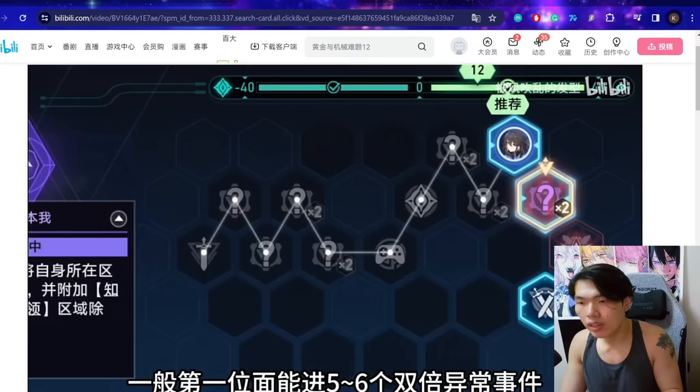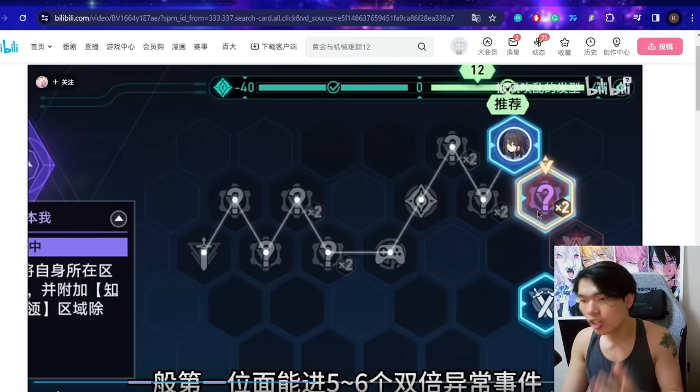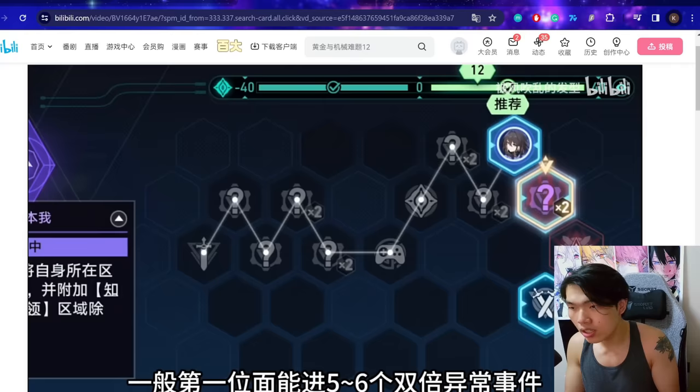As you can see, the CN player managed to get through 12 different occurrences before the very first plane even ended. But like I mentioned, there are a total of 17 occurrences, two of which are repeating. So you have to get through all 17.